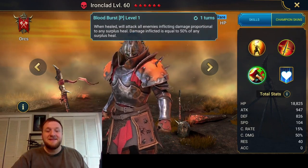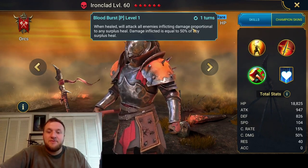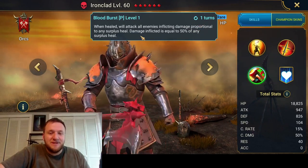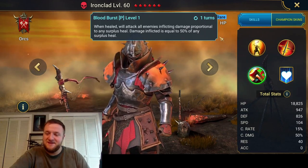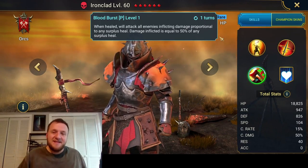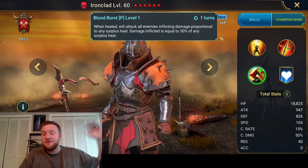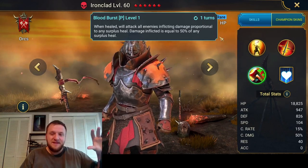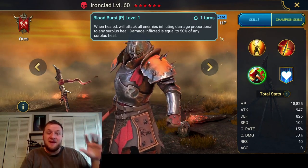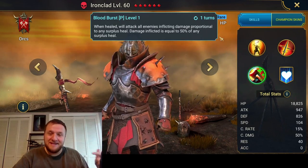It's his passive — Bloodburst. When healed, he will attack all enemies inflicting damage proportional to any surplus heal. Damage inflicted is equal to 50% of any surplus heal. So say he's at full health and gets healed for 30% of his health — say he's got 100,000 HP — he'd be healed for 30,000 and deal damage based off half of that, which is 15,000. But this hit can be a crit and it can ignore defense.